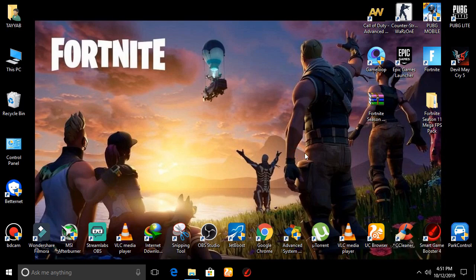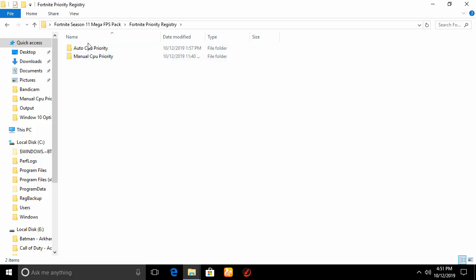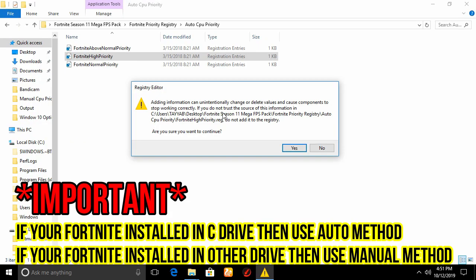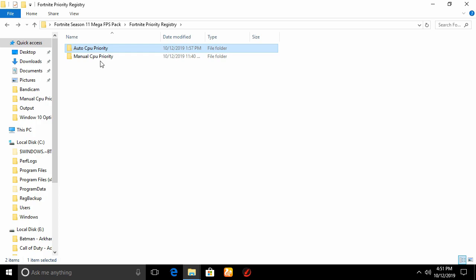Next I'll show you how to run Fortnite on high priority. Go back to the Fortnite Season 11 FPS Booster Pack, open it, and go to the Fortnite Priority Setting folder. There are two methods: automatic CPU priority and manual CPU priority. If your game is installed on the C drive, use the Auto CPU Priority — open Fortnite High Priority, click Yes, and click OK. If Fortnite is installed on another drive, use the Manual CPU Priority setting instead.